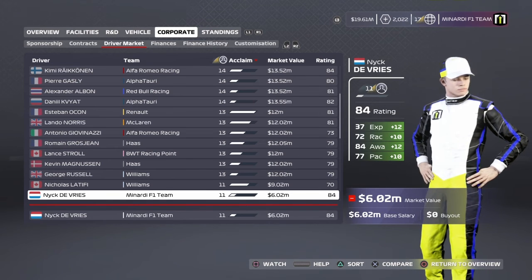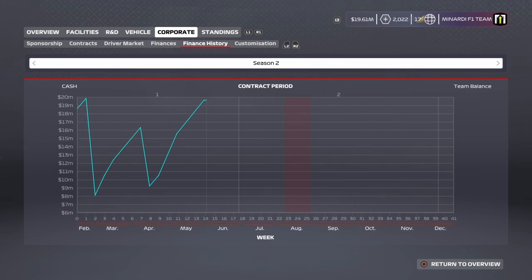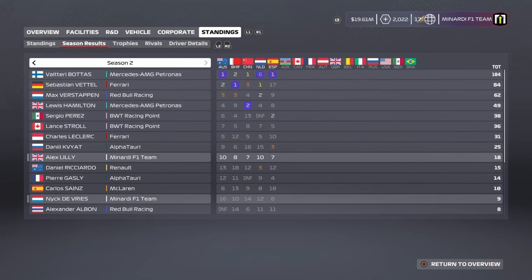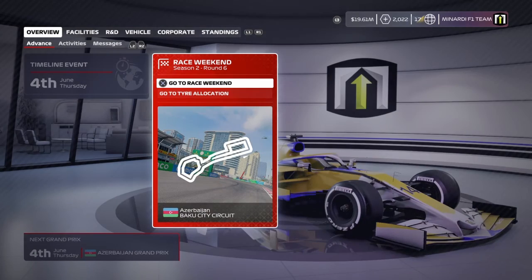Finances are looking great — making a lot of money and sitting in a very healthy position. We're ninth in the championship, Nick DeVries is 13th, Minardi sitting sixth in the constructors. Five races done, five points finishes. Baku next is going to be tough so we'll spend a lot of time in practice sessions. Overall a great episode — many car upgrades completed, DeVries improved nicely, good money generated, team acclaim now at 17, resource points over 2,000. The best team result of our career at Spain. DRS and slipstream were crucial. See you for the next one.